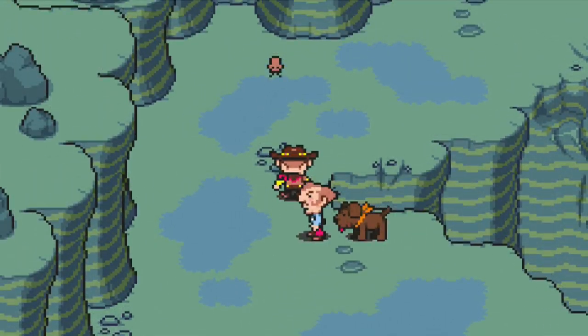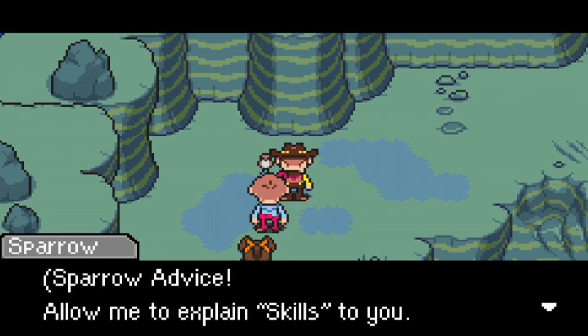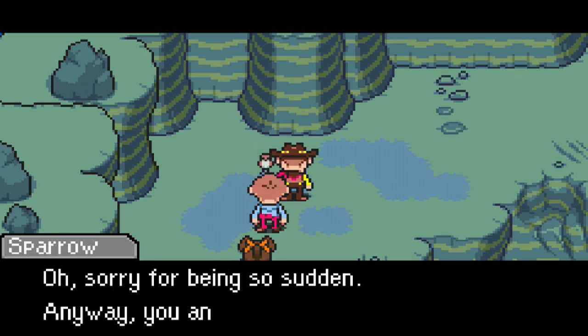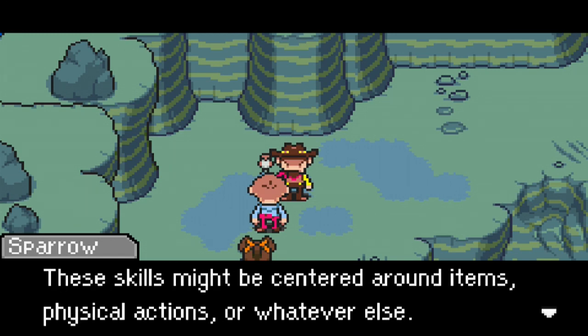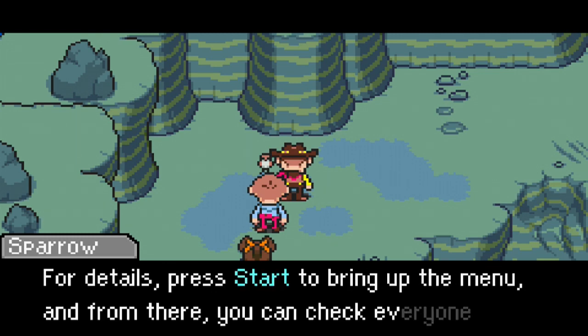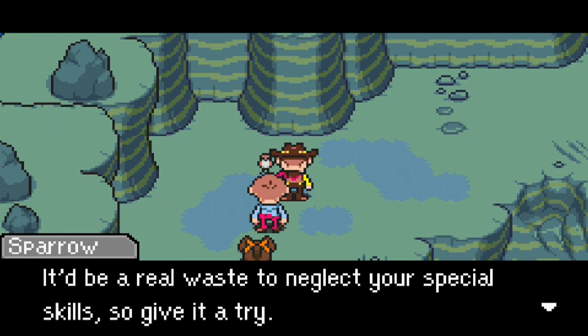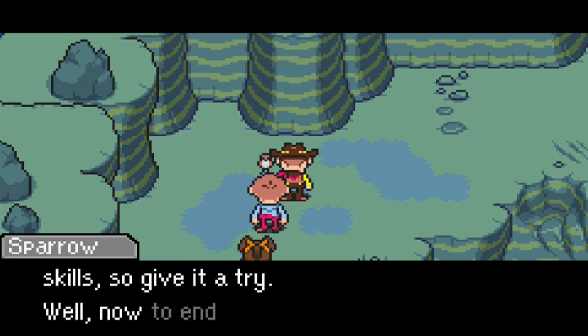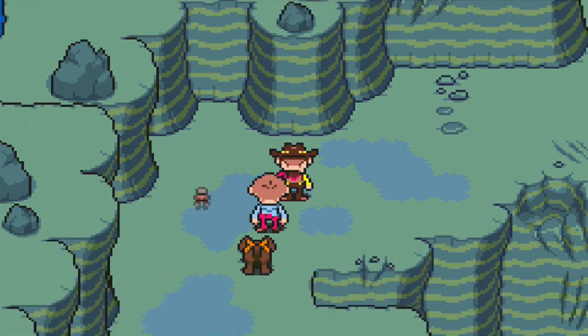The sparrow — you got anything useful to say? Chirp chirp. Sparrow advice! Allow me to explain skills to you. Sorry for being so sudden, but you and all your party members have special skills you can use during battle. These skills might be centered around items, physical actions, or whatever else — it's different for each person. Press start to bring up the menu and check everyone's skills from the status screen. It'd be a real waste to neglect your special skills, so give it a try. Chirp chirp indeed.